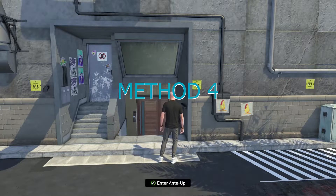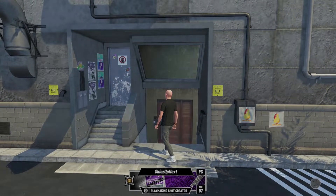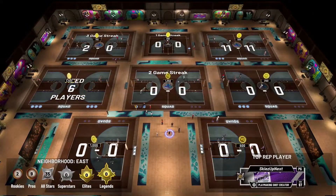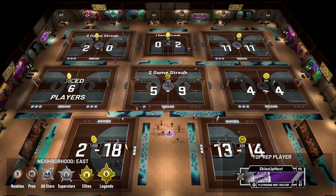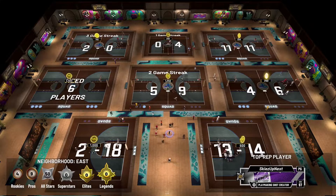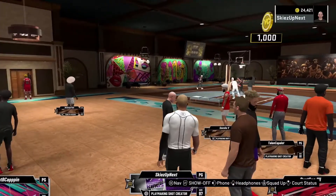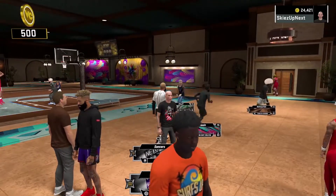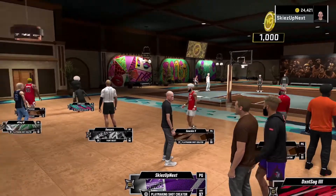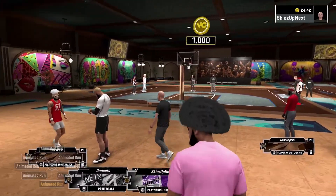For the fourth method, we're going to take a trip to Ante Up. Once we're in Ante Up, these are the courts where you can get your VC really fast. I would recommend playing the 1,000s courts, the 5,000s courts, the 2,500s courts, and the 1,200s courts. Playing the 250 courts takes a percentage away for fees that go into the jackpot every single time, so you're really going to be losing VC by playing on those.